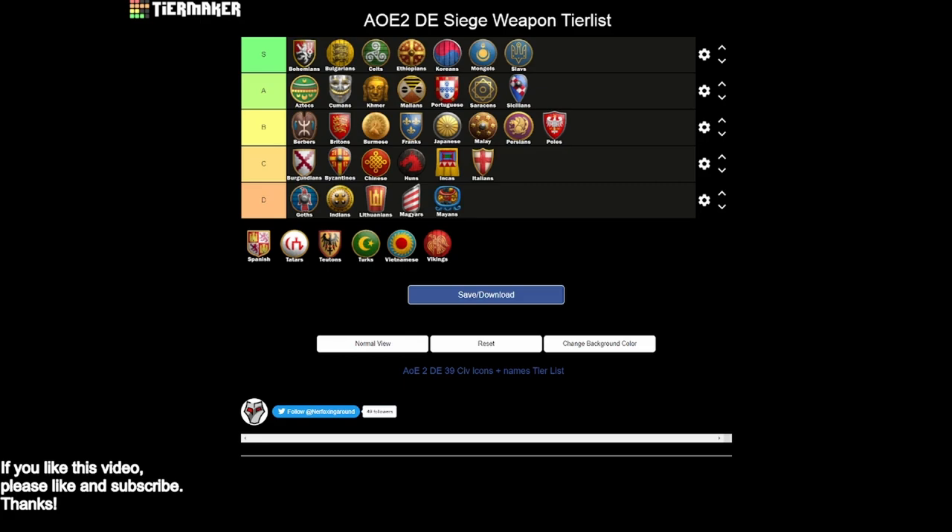Spanish I'm going to put into C tier. Your bombard cannons have a faster firing rate, which is good because they fire notoriously slowly. You do get siege rams and halberdiers. But you miss siege onager, heavy scorpion, and — the real thing that knocks them down to C tier — you miss siege engineers, and you don't really have a good economic bonus. If they had siege engineers, you could easily make a case for B tier, but without it they fall to C tier.